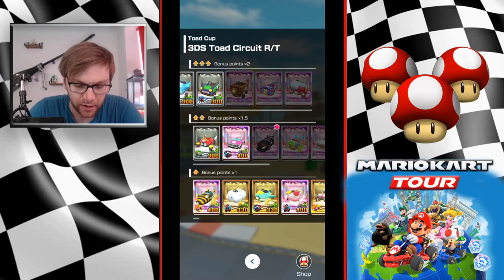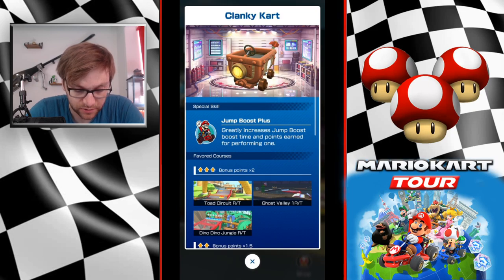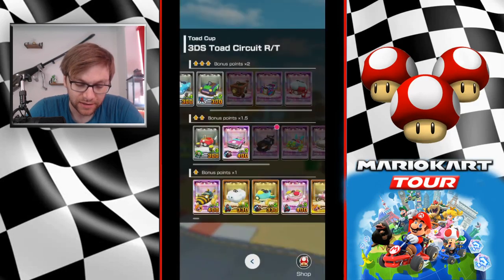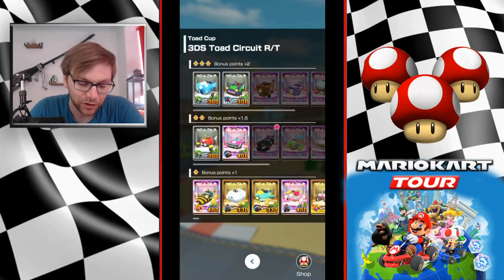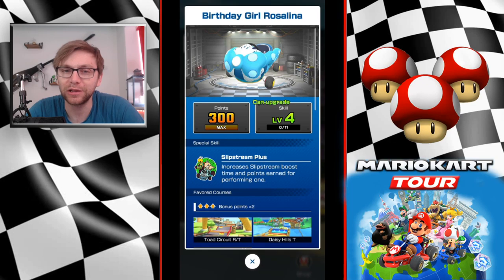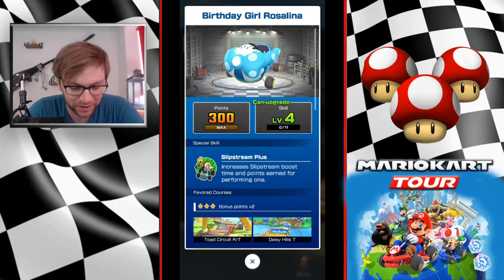When it comes to cart, we've got three high-end options. The newly available Clanky Cart, which will be in the second half of the spotlight, has a special skill of Jump Boost Plus - pretty good for this level. Otherwise you've got Glam Cruiser with Slipstream Plus or Cheer Mellow with Rocket Start Plus. Rocket Start Plus is the best special skill but you're probably not going to have it at as high a level as your commons.